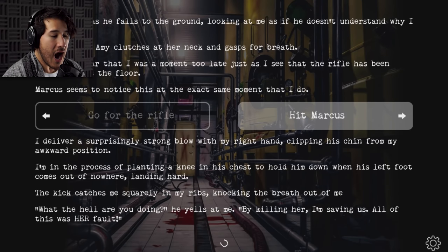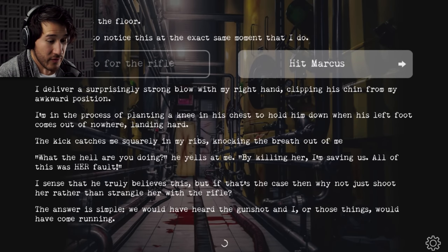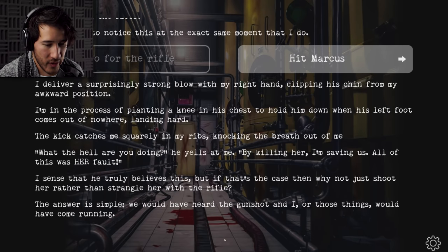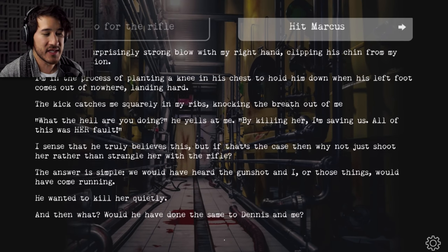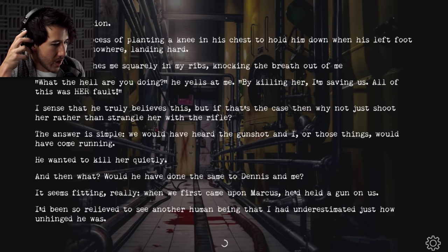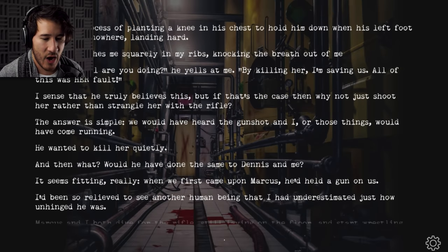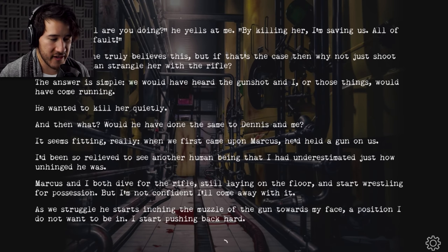Amy clutches at her neck and grasps for breath. I start to fear that I was a moment too late just as I see that the rifle has been thrown across the floor. I deliver a surprisingly strong blow with my right hand, clipping his chin. I'm in the process of planting a knee in his chest when his left foot comes out of nowhere, landing hard — the kick catches me squarely in the ribs, knocking the breath out of me. 'What the hell are you doing?' 'By killing her, I'm saving us all. All of this was her fault.' I sense that he truly believes this, but if that's the case then why not just shoot her rather than strangle her with the rifle? The answer is simple — we would have heard the gunshot. He wanted to kill her quietly.